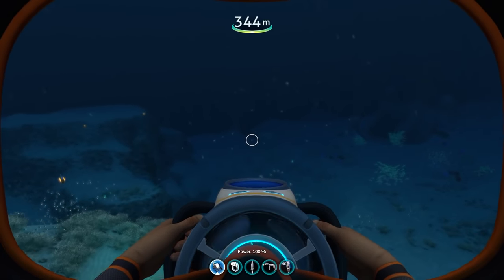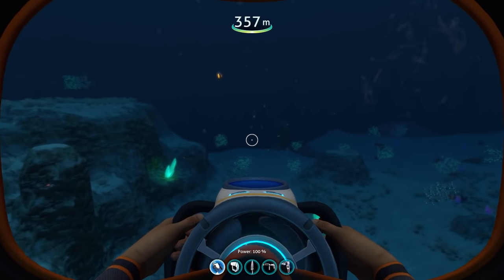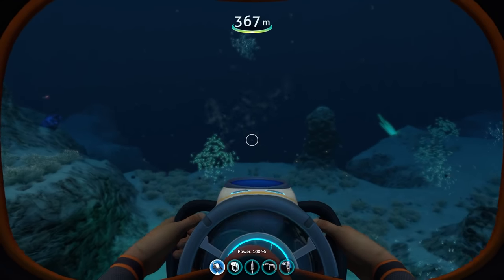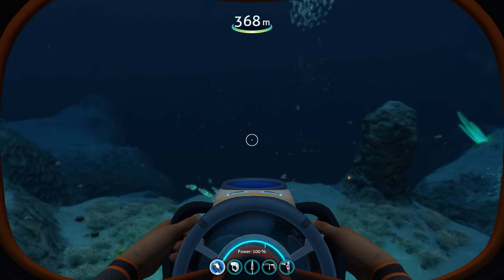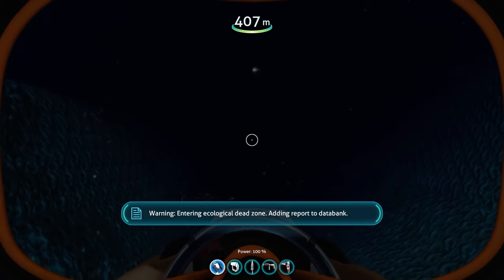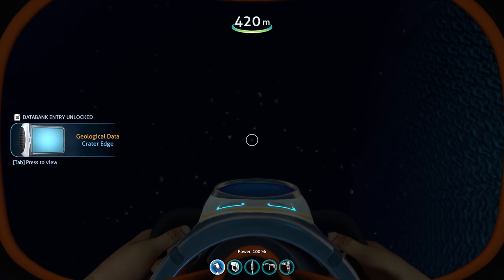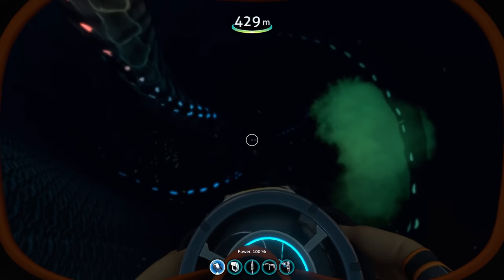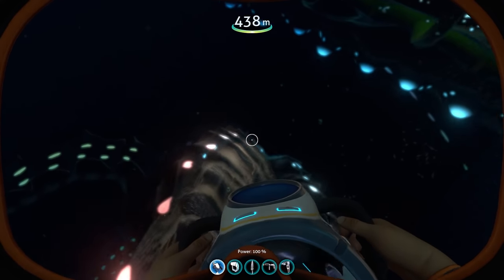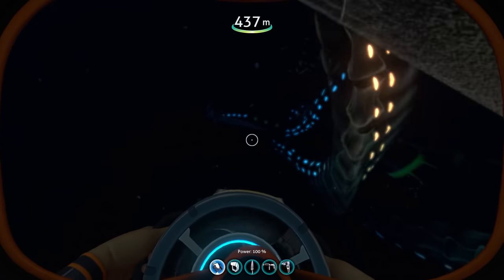For the next addition, we're in the dunes and we're going to be checking out the adult Gargantuan Leviathan over in the void because he's been changed just a little bit. More specifically, his shockwave attack has been greatly improved, so we're going to be checking that out. We can hear the garg already — I'm just going to wait around here until he does his shockwave attack and then we'll see how it's been changed.